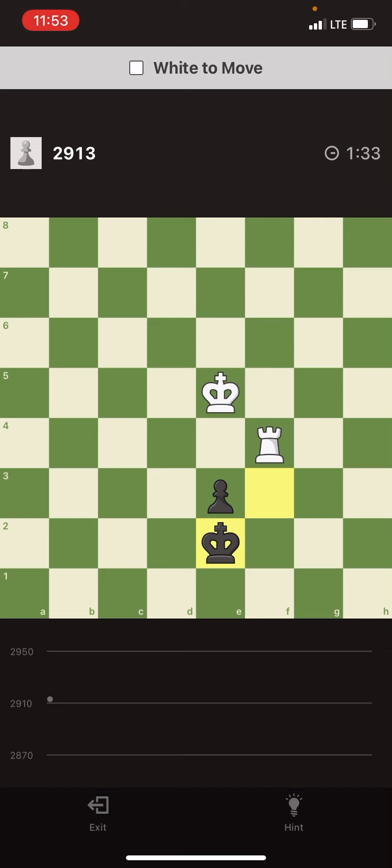If he pushes the pawn at this moment I play king f2 and eventually win the pawn. So the only possible move is moving the pawn, but that's still bad. I give check — he has to move the king. King goes to e1 or d1. Clearly c1 is bad because I take his pawn. So king goes to e1, then I go behind the pawn and win it. It's just straightforward.